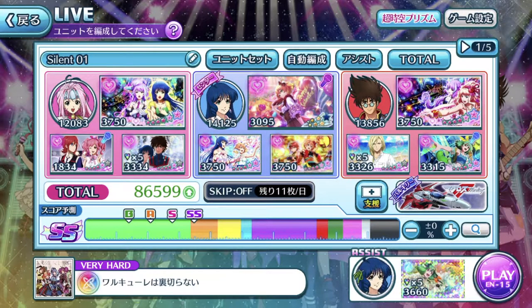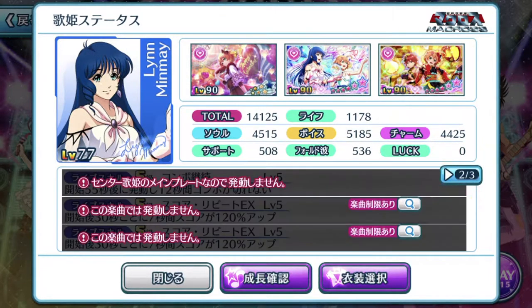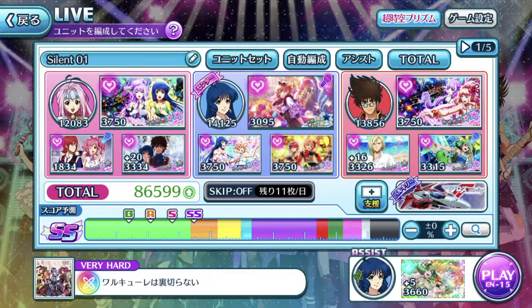When it comes to your D.Va team, it's always good to have your center D.Va be from the same generation the song is from, because it actually helps boost the overall stats. You can have other generation Divas inside, but as long as the base stats are similar — for example since we're playing a Macross Delta song, as long as Minmay's base stats are similar to one of the Walküre members, it's pretty much okay. After that, it's all about the costumes you equip on your D.Va.